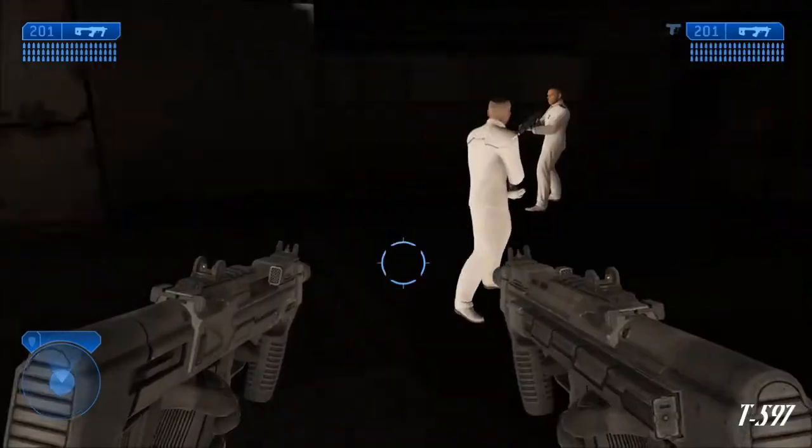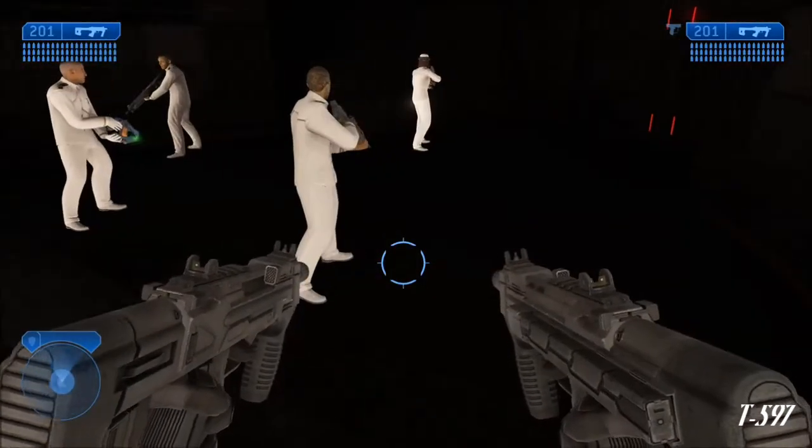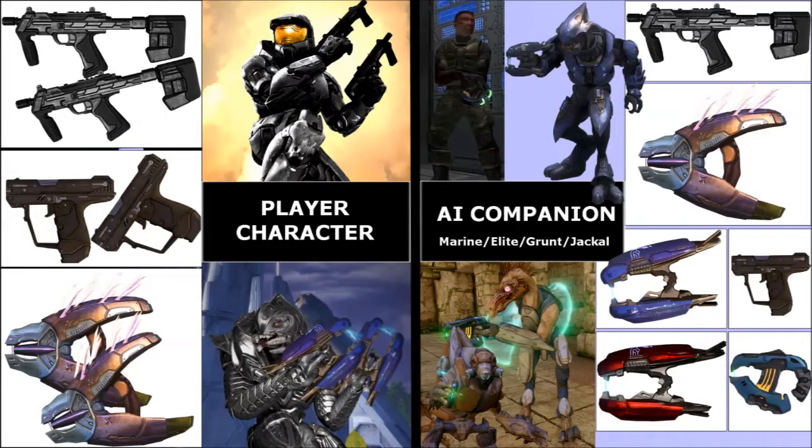To disarm your allies in Halo 2, first you need to have two of the same magazine-fed weapons and dual-wield them. Here's a crappy chart I put little effort into making.